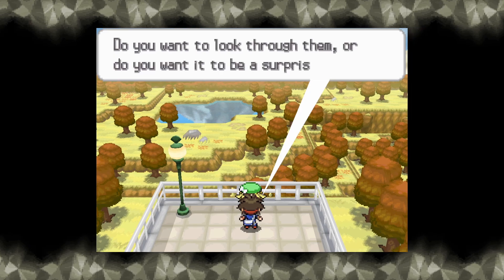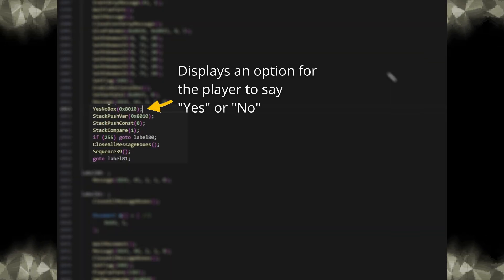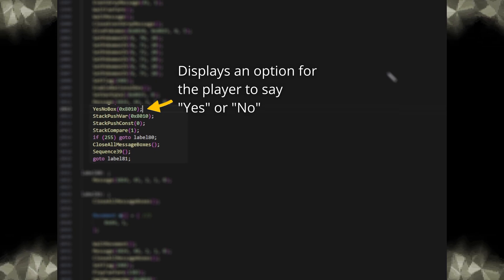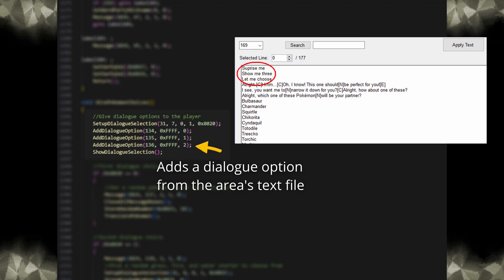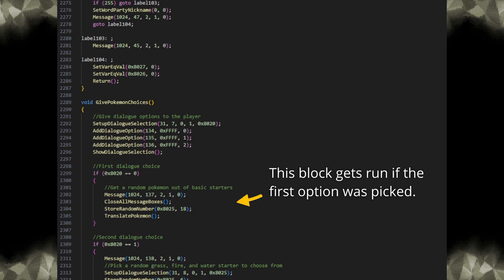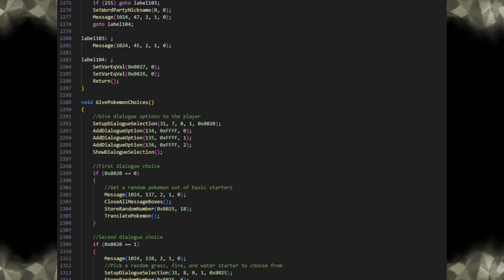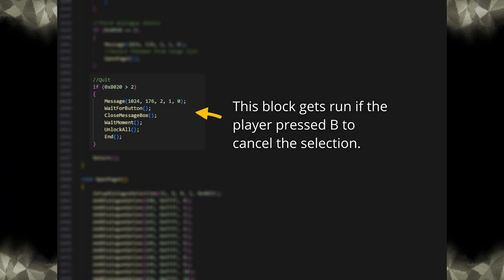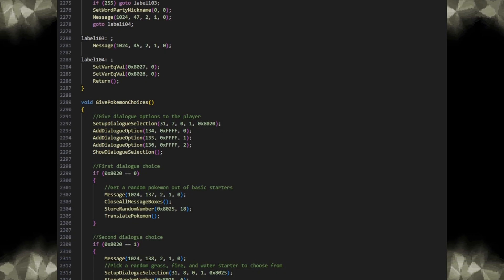The last thing I want to talk about is giving the player dialogue options. For example, this script will allow the player to choose from a greater selection of starter Pokemon. The simplest form is a yes-no box — for whatever variable you put in, it'll get set to zero if the player selected yes and one if the player selected no. Then you can use an if statement to run different parts of the script depending on what the player chose. But if you want to give the player more choices, you'll have to use the addDialogueOption command. For each choice, the first parameter is the line of text that gets shown, and the third parameter is the value assigned to the return variable, in this case 0x8020. You can also choose whether the player is allowed to cancel their selection — if this happens the return variable will be set to some large value, which you can check by testing if the variable is larger than the largest value you set. If you want, you can draw out the different options as a diagram and translate each path to a block of code.